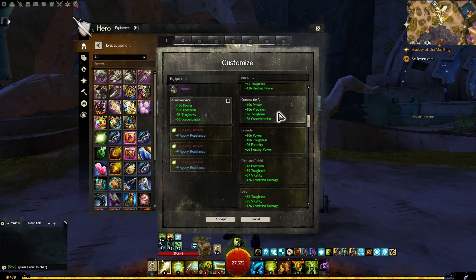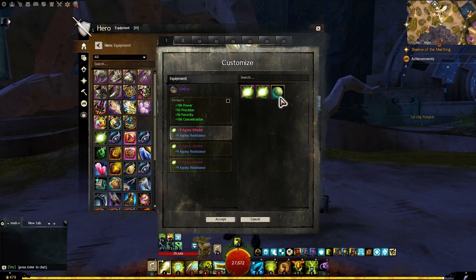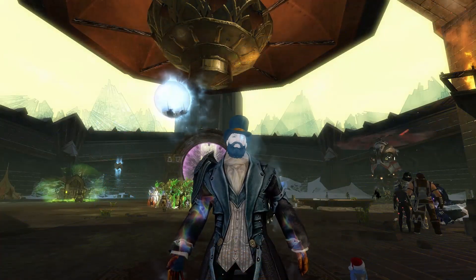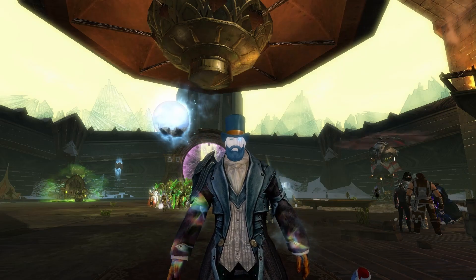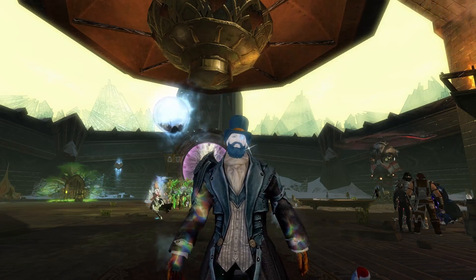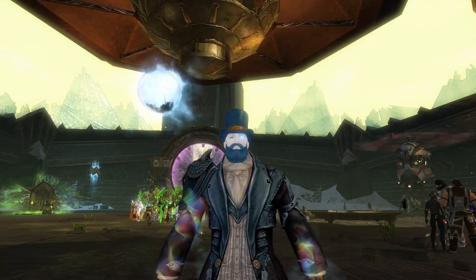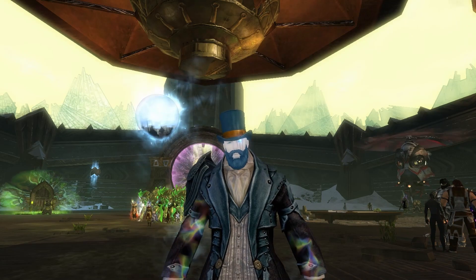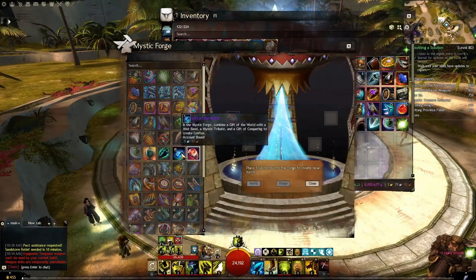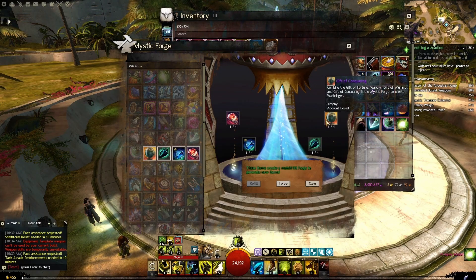Like any other legendary in Guild Wars 2, you can change the stats of Conflux on the fly. Furthermore, you can effortlessly insert or remove infusions — all of that, of course, if you are out of combat. Thanks to the legendary armory, you'll be able to equip it on every single character you play without any armor or weapon class restrictions. Probably the best part is that this legendary is a non-unique item, meaning you can wear two rings at the same time.